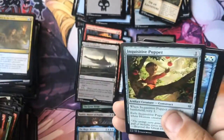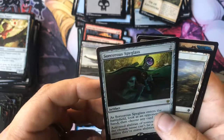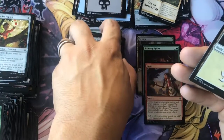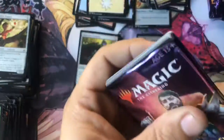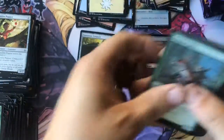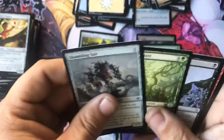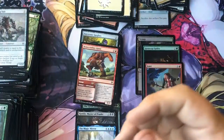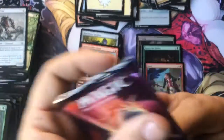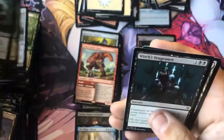The ones in the Fat Pack were the normal way and the ones in the Booster Box were backwards. And then we got Sorcerer's Spyglass - yeah, it was great that that got reprinted. This is about playing a game and having fun, and I have fun doing this. I like that Beanstalk Giant - that's a cool looking one. And then we got Bone Crusher Giant.